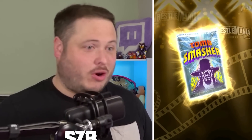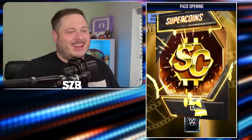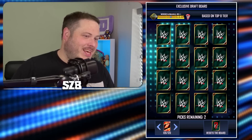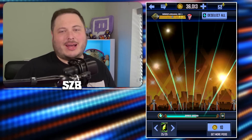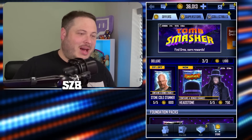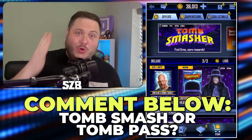Are we going to get the Undertaker throwback remastered card? No — I don't even know what to say about that. 1,500 extra super coins, that's pretty cool. Two exclusive draft picks. For that cost — 4,000 credits — it needs to be guaranteed. Are you Tomb Smash or Tomb Pass? I want every one of you to put your comments down below.